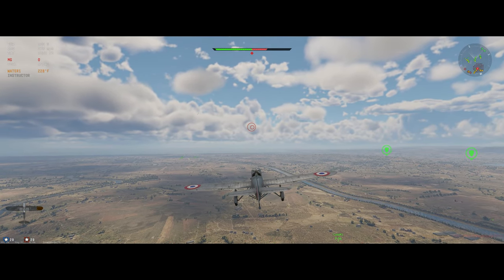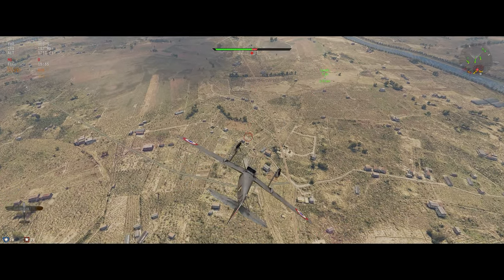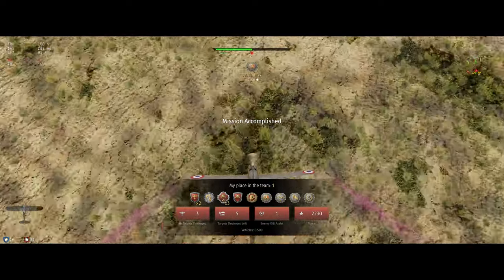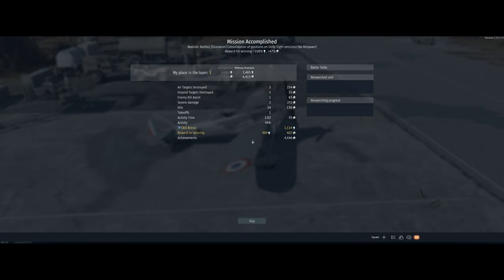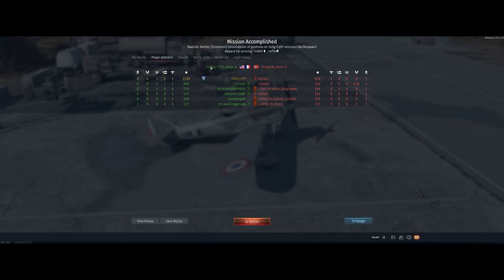All right, quick game but it turned out pretty good. Let's go ahead and crash into the ground as you're supposed to at the end of every game. I'm surprised we ended up getting that Do kill — I figured our teammates put in the most damage, but we'll take it. We ended up with three air targets, five ground targets on the AIs, first place on the team. Hope you guys enjoyed the video, catch y'all in the next one.